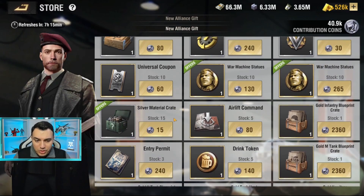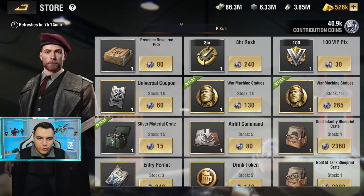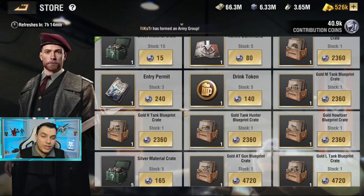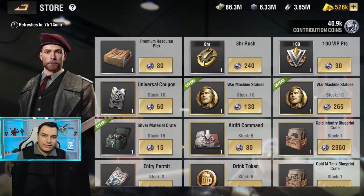There are multiple things I'd highly recommend getting from this store. First are War Machine statues — start with the cheaper ones, and if you don't have War Machine maxed out, definitely grab those first, then the higher-tier ones afterward. Keep in mind that if your Alliance isn't a high level, you can unlock additional sections of this store by researching Alliance tech — the higher your Alliance tech, the more sections you can unlock.